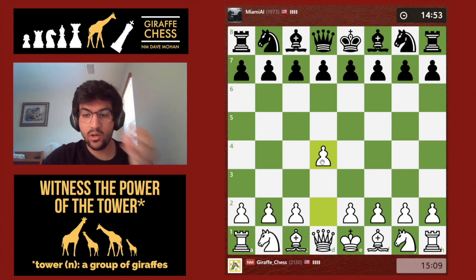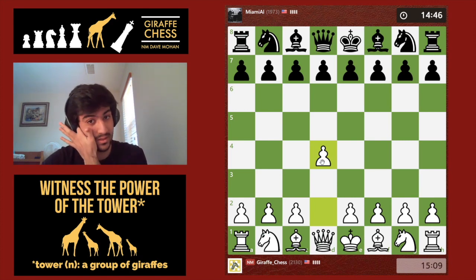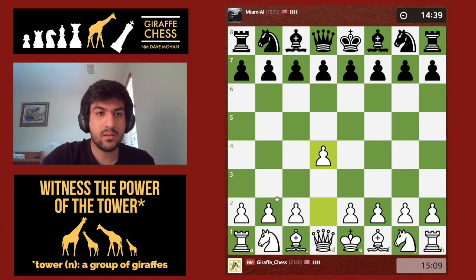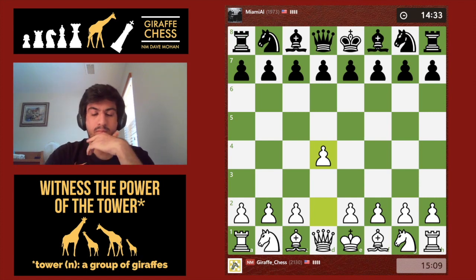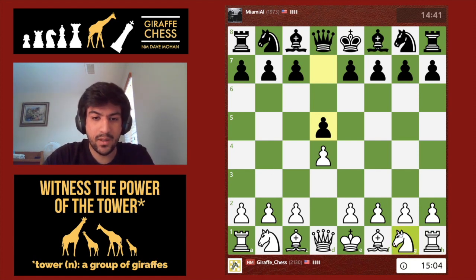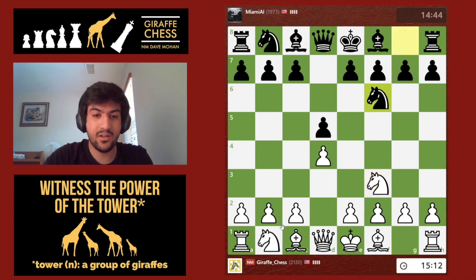Let's go for 1.d4. Let's see if Miami Al is here — or maybe it's Miami AI. The game will auto-abort in about 40 seconds, but let's see. We get a move, pawn to d5. I'll put my knight on f3 first, and I may go for a Colle System today, or it might be a Catalan — I don't know yet. Let's play the Colle System.